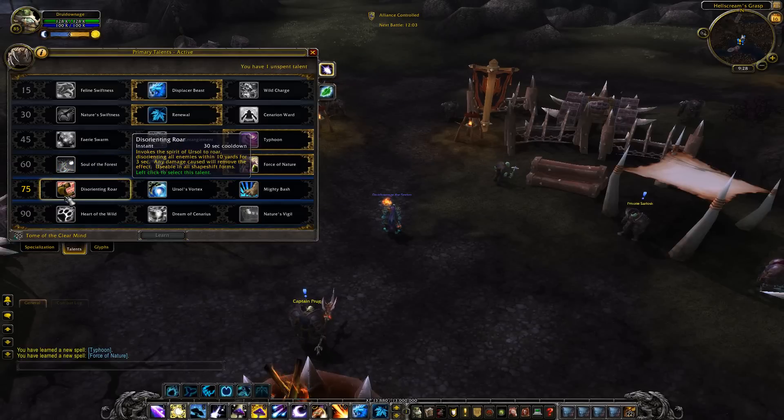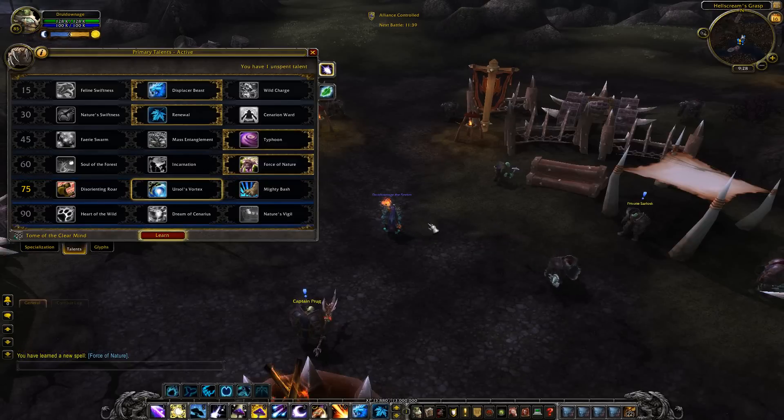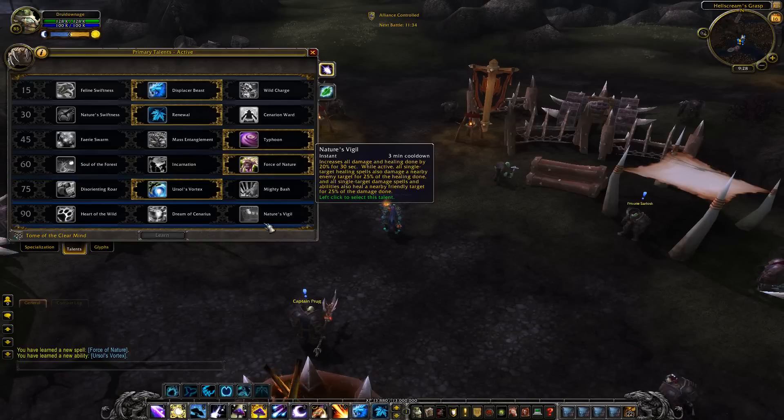For the level 75 row: Disorienting Roar invokes the spirit of Ursol's Roar, disorienting all enemies within 10 yards for three seconds — any damage caused will remove the effect. It's basically a stun, usable in all shapeshift forms. Vortex is going to be a major one for just about anyone — it's pretty epic.